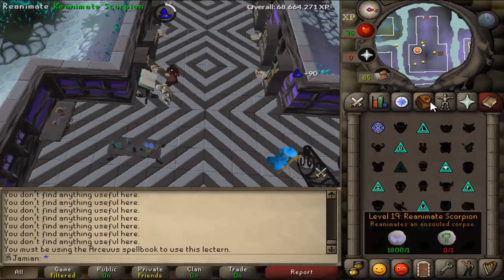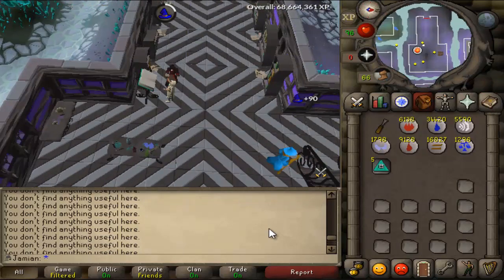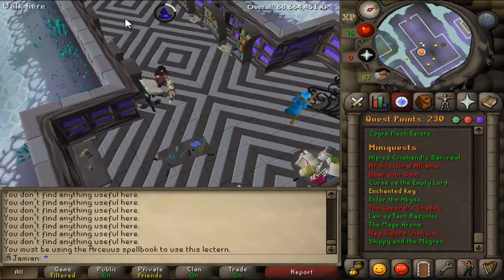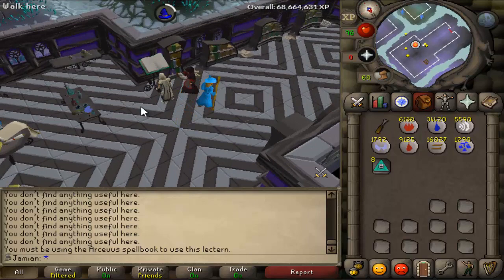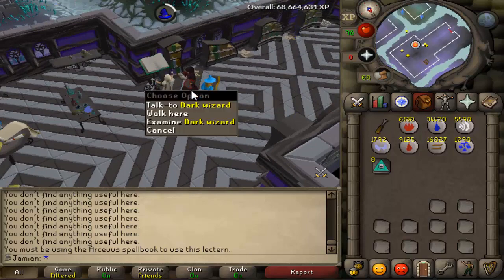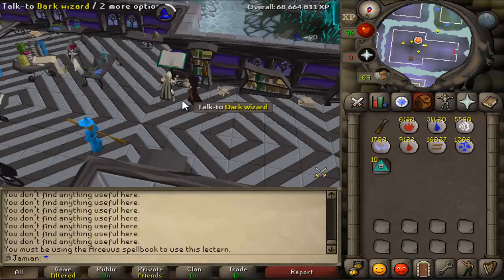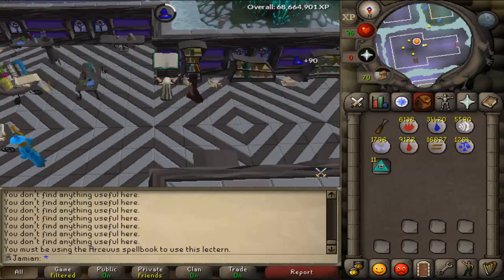I also got the Teleport to Grand - you know, that teleport you need the book for. When I got 100% Favor originally, I for some reason did not get that book. Or if I did get it, I just didn't know what it was and didn't read it. So I had to go back and do that. I figured I'm just going to do a couple things here and we'll get started with the episode.